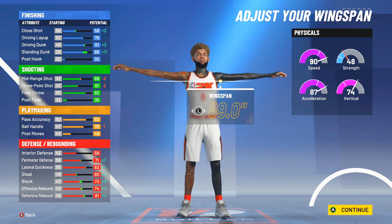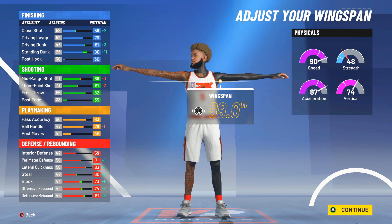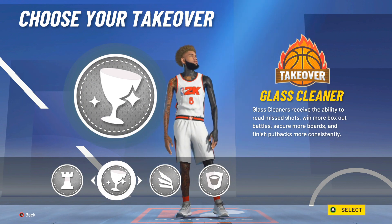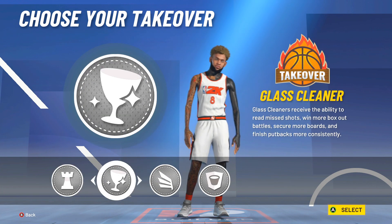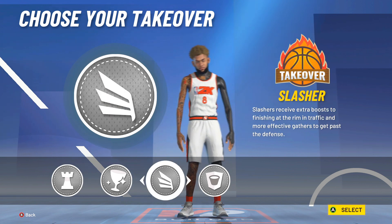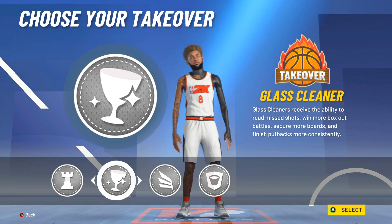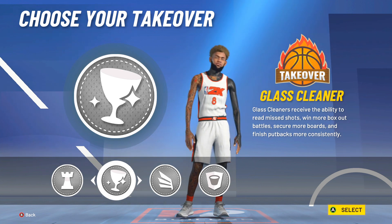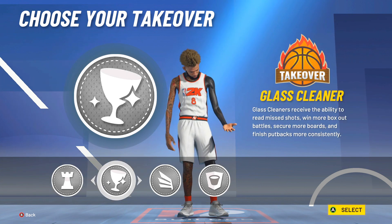Once you guys get your shooting badges — which I showed you guys — the badges are the most crucial thing to shooting. Some people shoot consistently with one badge, that's good for them, but I feel like I need my six. Takeover is really your preference. I'm personally going with slashing or any takeover besides glass, because I went with glass take for my paint beast and my glass finisher that I haven't even finished — my paint beast has been going crazy recently.